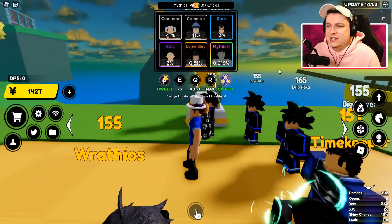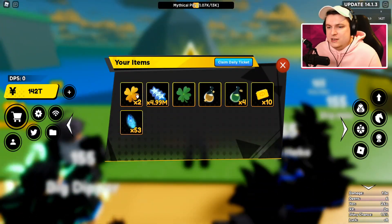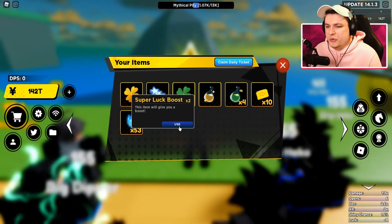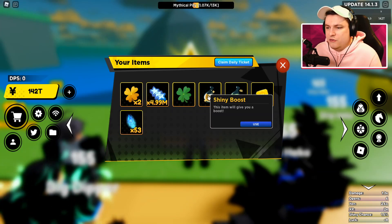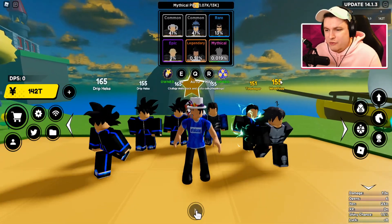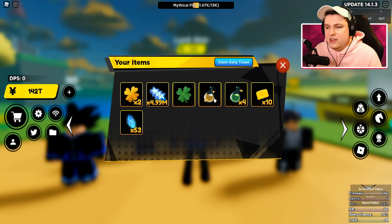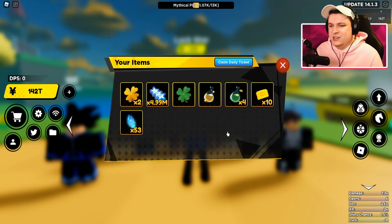So I want to start off today's video with doing the two-minute opening. And then give you guys the codes, and then continue on opening. Maybe we're gonna get something super lucky. So I'm gonna start off with using a super luck boost and as well a shiny boost. But I think before we do that, I do want to do today's giveaway. I want to give away the same thing that I'm gonna use today — a free shiny boost and two super luck boosts.